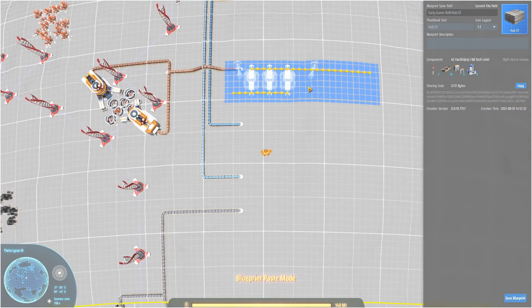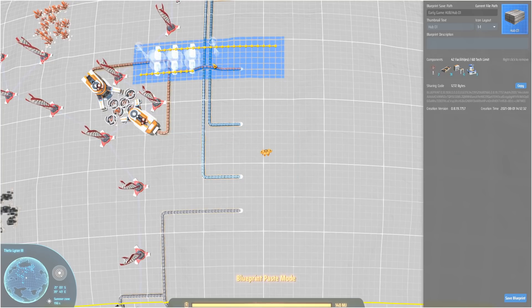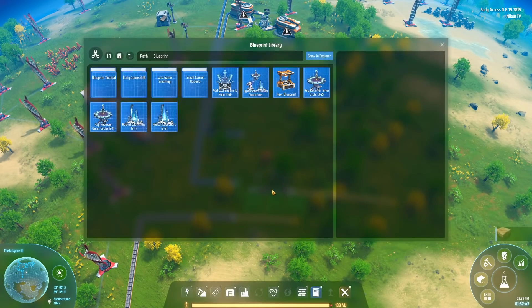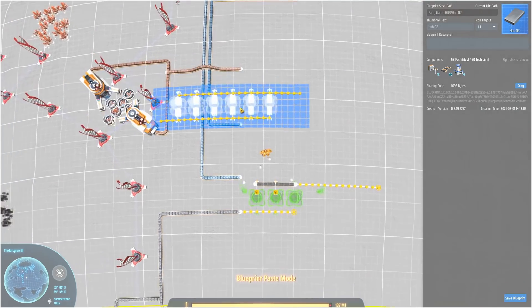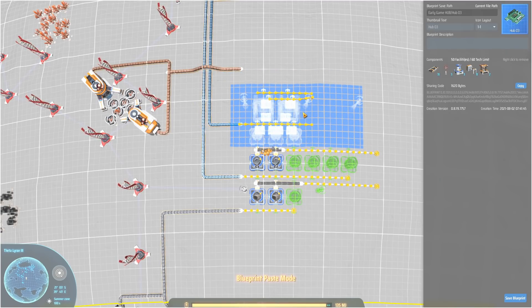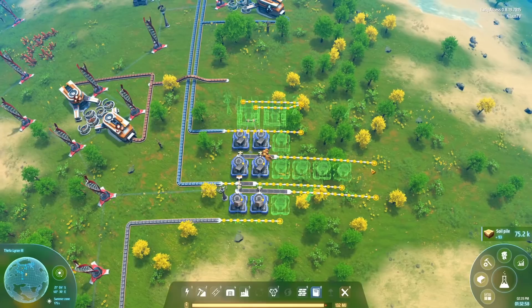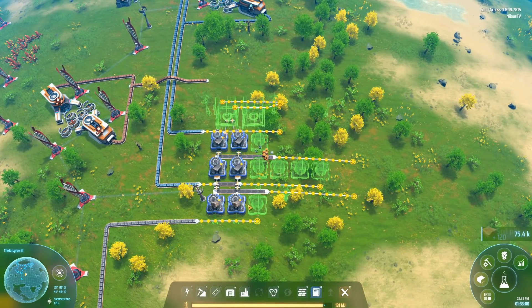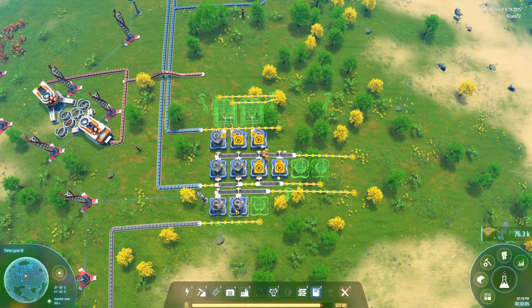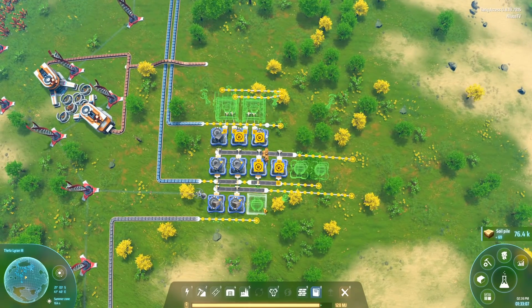I've placed the blueprints in a pattern that still works perfectly. First, we build the stone smelting, then go in again and take the next one for iron smelting and build that here. The third one we stamp down as well. So we've built some stone smelting and six iron smelters consuming a full belt.